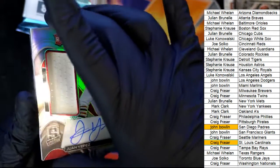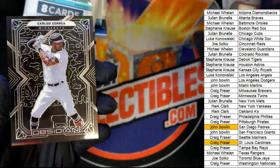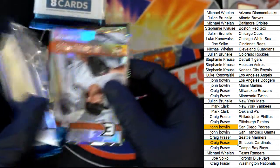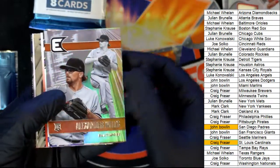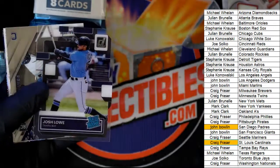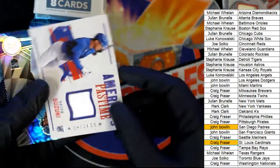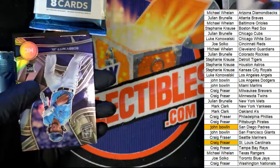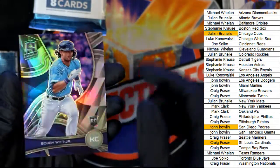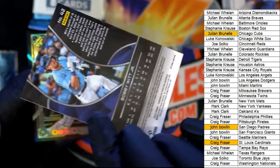Relic and autograph here, number 2 of 199. What else is coming out of here? Very nice Elite Mike Trout. Josh Lowe Rated Rookie. America's Pastime Relic for the Cubs owner — and there's a hit for you, JB. Bobby Witt Jr. rookie card, really nice — a Bobby Witt. Stephanie Kaye, this is a Spectra Rookie card, Prism.